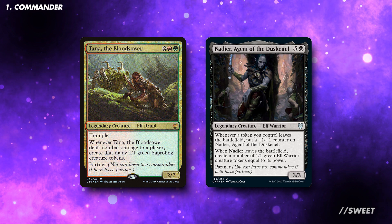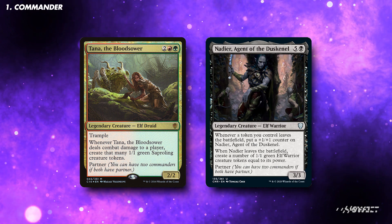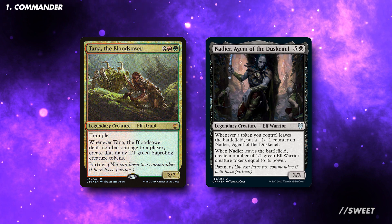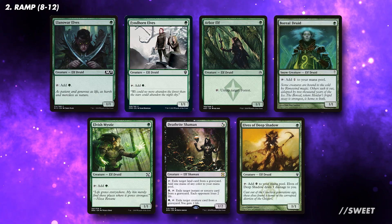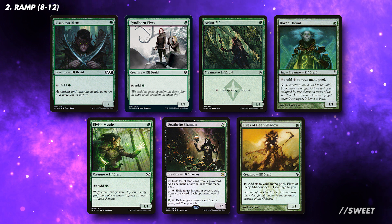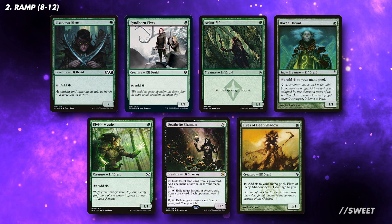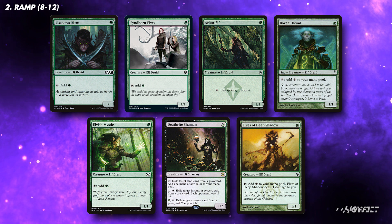The aim of this deck is to use tribal synergies to buff our commanders so that they can generate more tokens, which will swing through to kill our opponents. Although Tana doesn't make elf tokens herself, Nadir doesn't care about this. The heart of any elf deck is the mana dorks, which lead to explosive starts. You will want to run as many of these as possible. The more low-drop mana dorks you run, the less lands you will need to run.